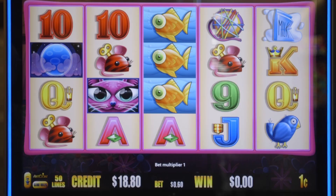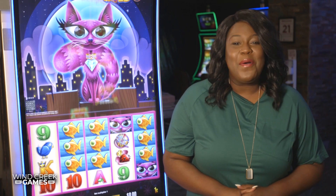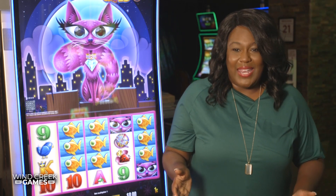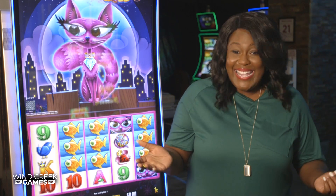Hit three moon symbols on the first three reels and you get ten free spins with a similar locking wild feature. Every time a wild symbol lines up in the same spot, it creates a multiplier. The more wilds you lock in, the bigger your win. Plus, if you get three more moon symbols, you can trigger the free spin bonus once again.